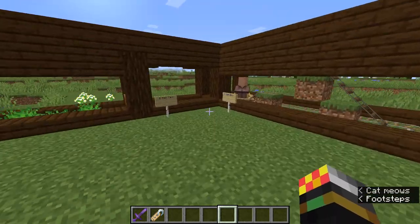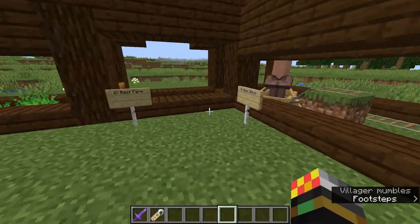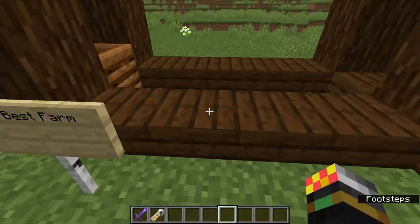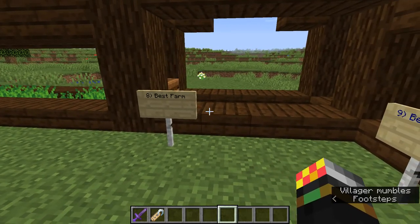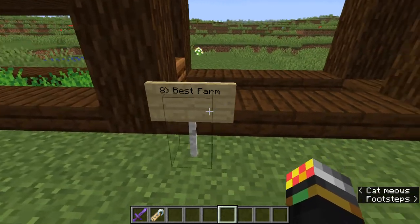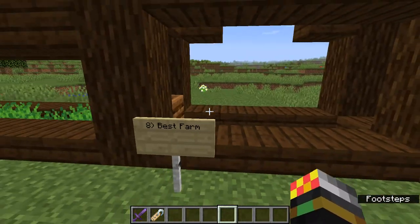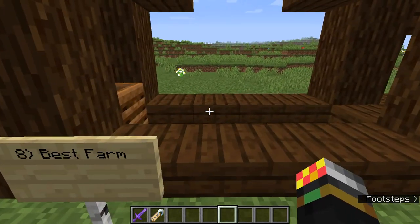If you're making an iron farm, two things I would do: first of all, make sure it's close to a spawn chunk — which is basically 16 chunks away from your spawn area — so it'll be running even if you're far away, and you can always be getting iron. But also make sure it's around where your village is, so that if there's a raid you can take away the killing mechanism — put the lava in a bucket — and the iron golems will stroll out, see the raiders, and bash them up. And it's all good.